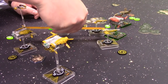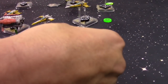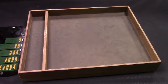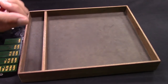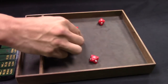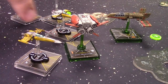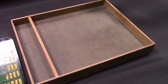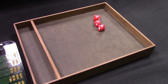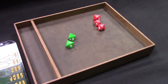Drea takes a primary range two shot — two red dice against two green. Palob takes a range one shot on a target-locked ship: four dice total, one extra for Moldy Crow and one extra for the tractor beam at range one. A focus token is spent — two shields lost. Ship 1 takes a range one shot into the Jakku Gunrunner with three dice, spending focus — two hits and a crit. Two green dice in defence — Jakku takes one hit and one crit: a Fuel Leak.